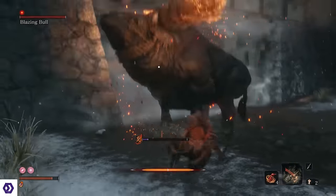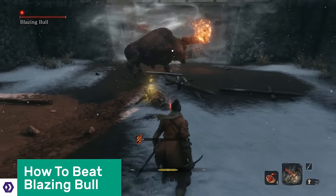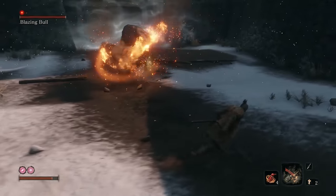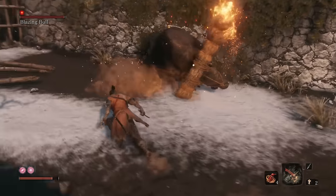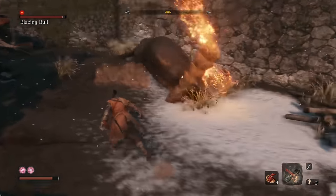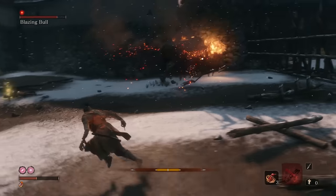Blazing Bull — or as I like to call him, Blazing Bullshit. This is the last boss you'll meet in the more linear path of the game's opening hours. Once you've sent this meat mountain to the butchers, you'll have a lot more freedom to branch out into the world. The key to this fight is to sprint. Dodging can get you around the bull, but his horns are wide enough to clip you easily. What you want to do is lock on and then sprint down the side of the bull to get behind him, then quickly turn and chase him.